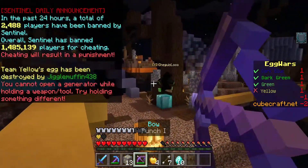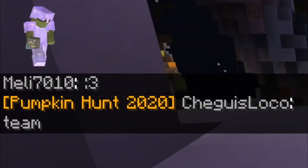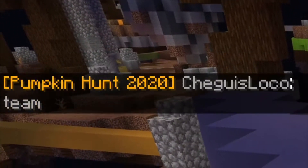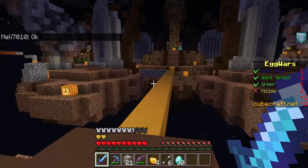Via abusing invincibility frames and how much of an idiot I am. So they start to team — he and Yellow start to team, which makes me kind of scared, because if two teams are defending one egg, that makes it nearly impossible.